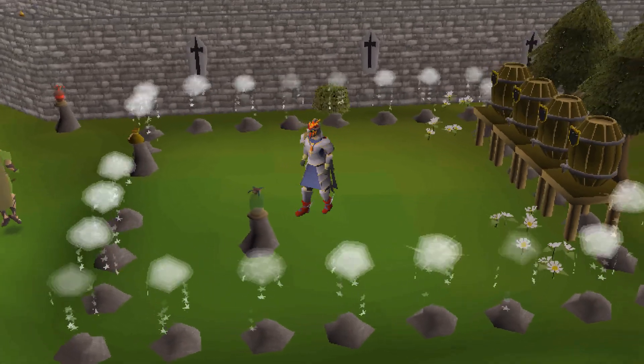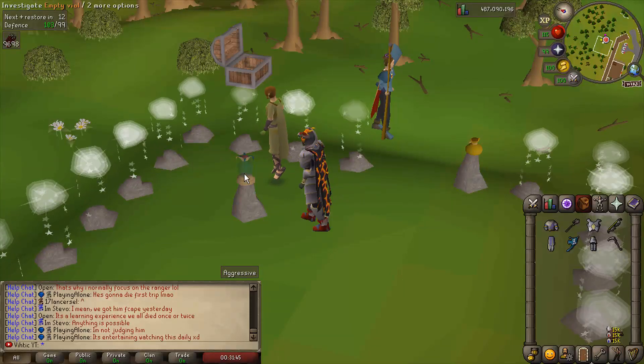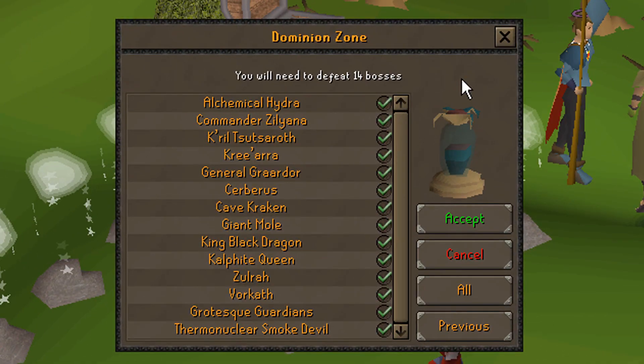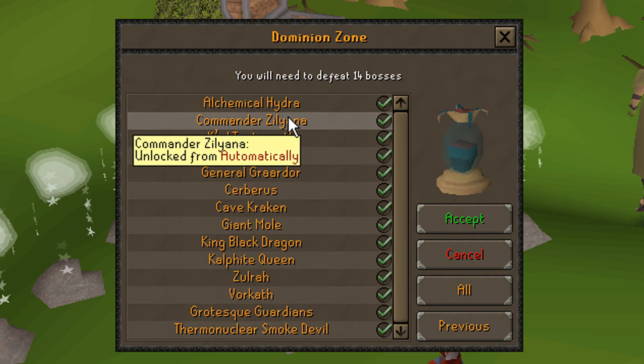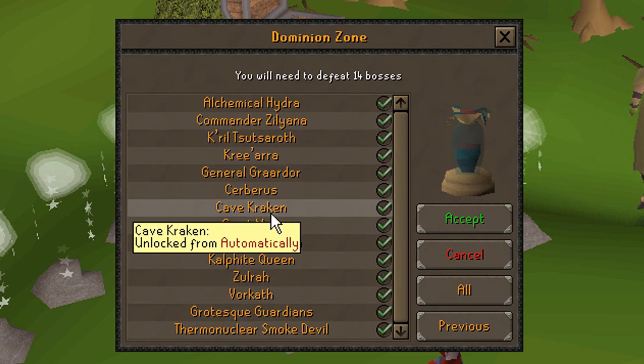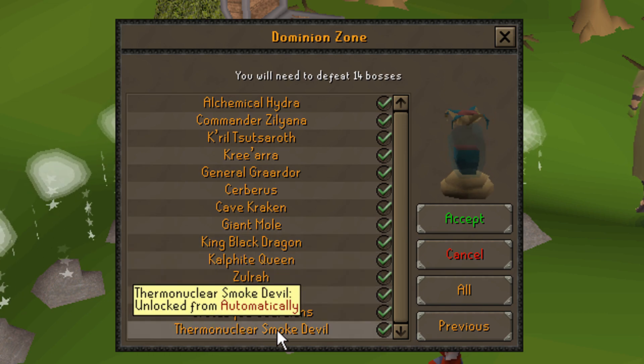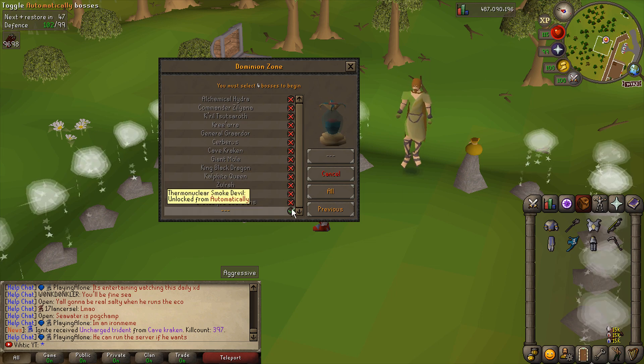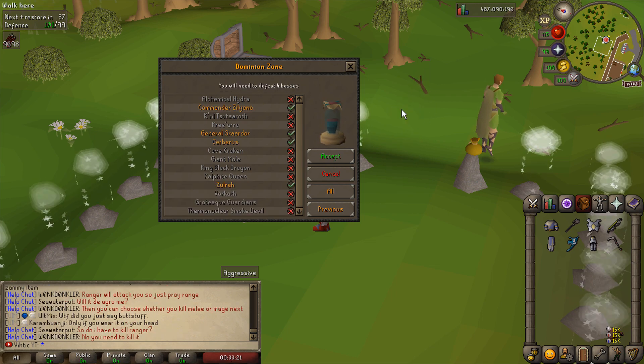This is the lobby of Dominion Zone. All you gotta do to begin is investigate this vial right here. There are 14 bosses in total and I really want to take on all of them, meaning we'll have to kill all 14 in a row with a single inventory of supplies. But first I want to test out how this can be used as a great money-making method.